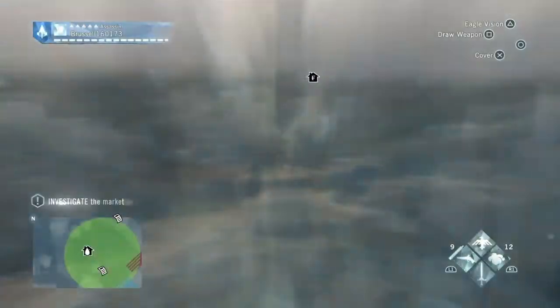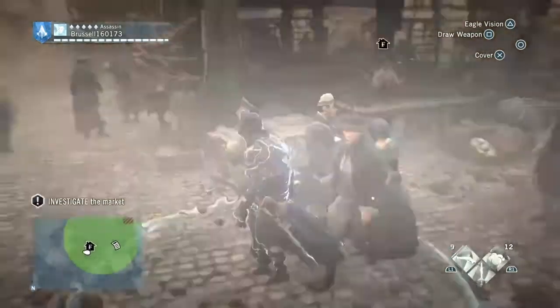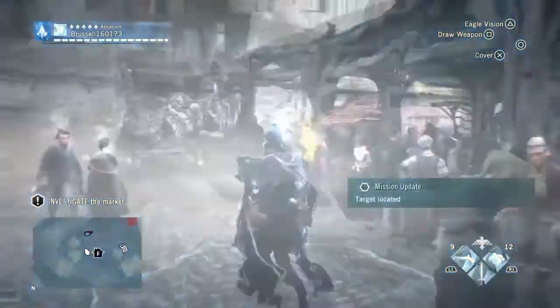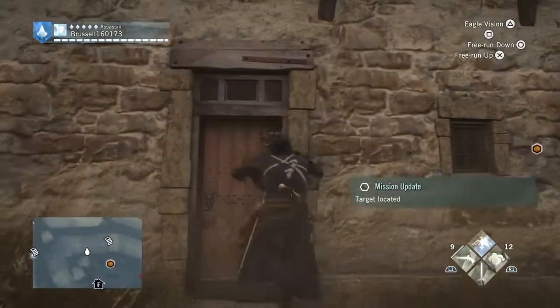Okay, there he is. That's the consumables sorted. And now if you use Eagle Vision again, spin around — there he is there. So once you've contacted him, go up to the roof.